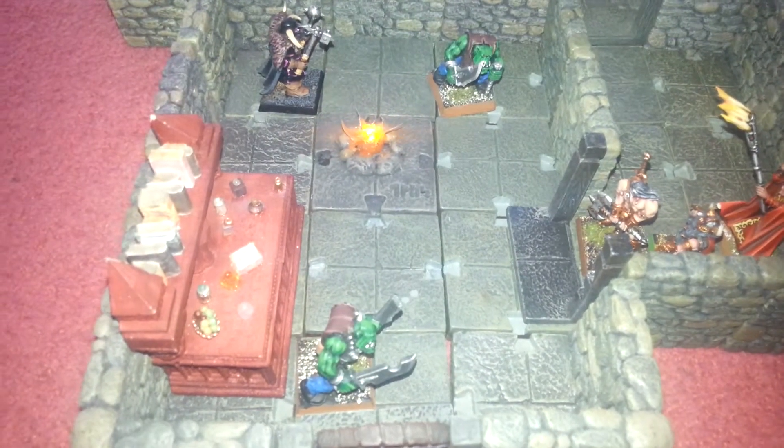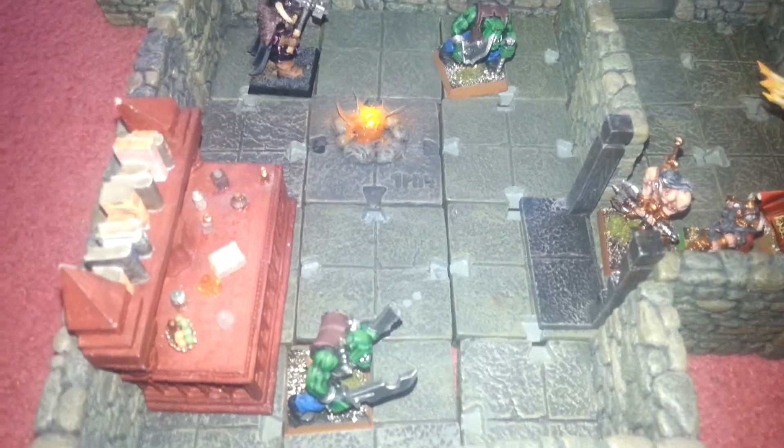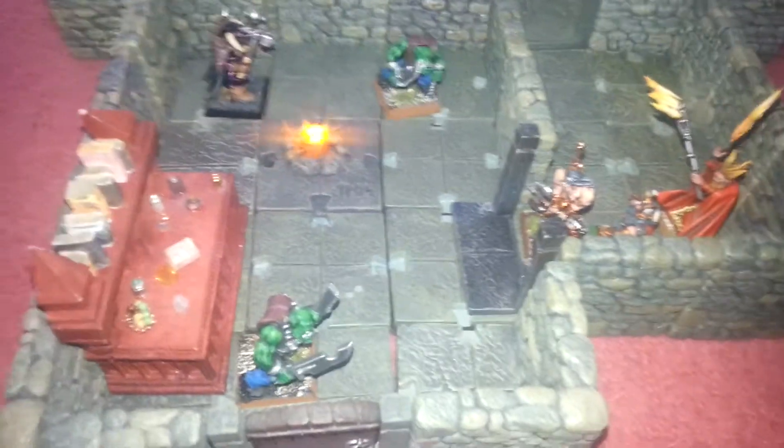So this is what is revealed. In here we have a cupboard, two orcs, a flickering fire, and a chaos warrior - so it could be a bit of trouble here.